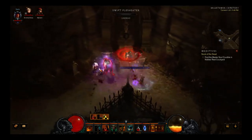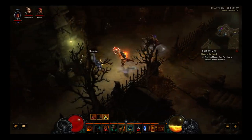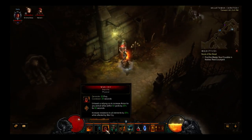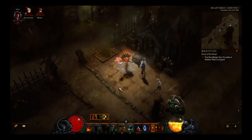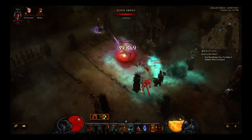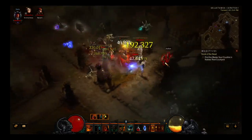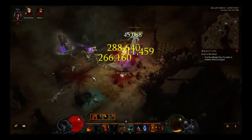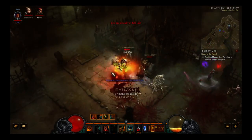I like combining War Cry and Battle Rage so you don't notice a big dip in fury when you use Battle Rage — it costs a little bit. As you can see here, with those two active skills you barely notice a dip, and then you leap back in and you're at full fury again. You can save Wrath of the Berserker or use it freely — it doesn't really matter. This is a very good build, honestly.